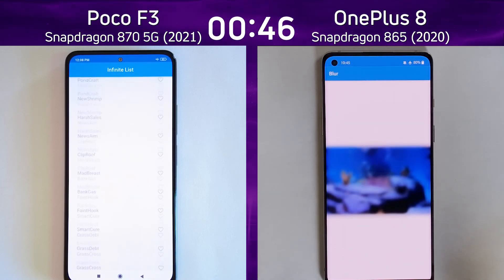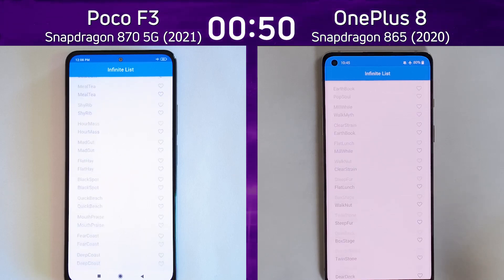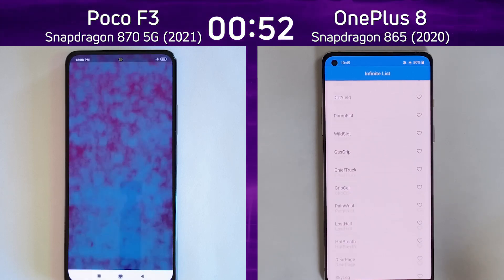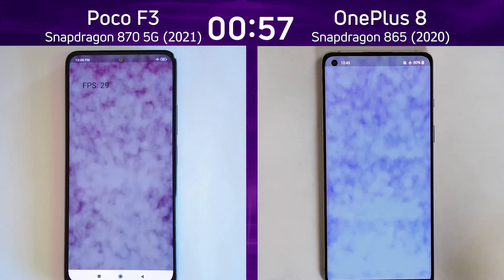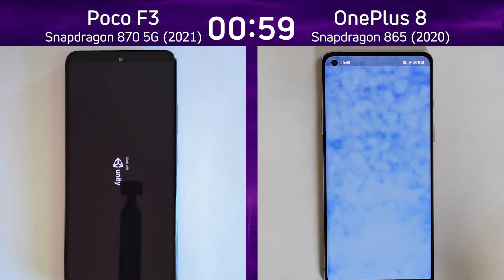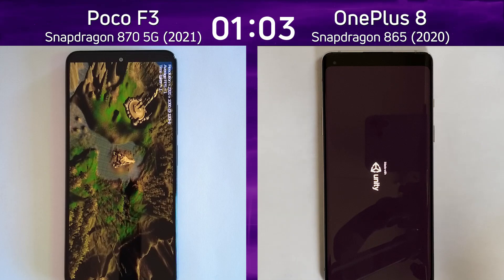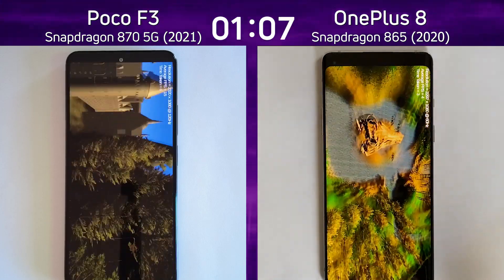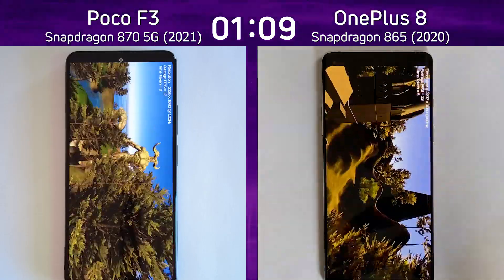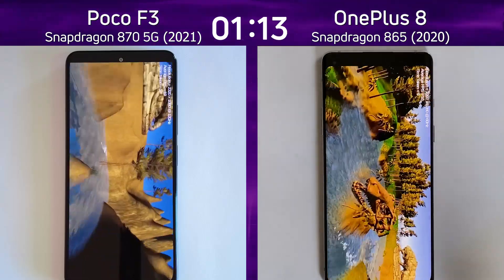Coming up is the smoke particle test, which tests 2D frame rates. We're now going through that infinite scrolling list. The Poco F3 has the smoke particle test already underway — 29 frames a second, pretty solid. On the right-hand side, 28, 29. So very, very similar there. The Poco F3 was the first into the Unity test, doing the flyover, and it will be the first to get to the end of the valley and into the Unreal test.